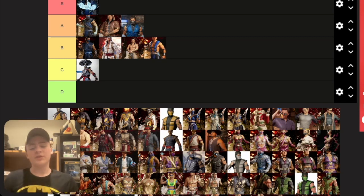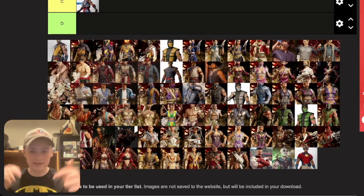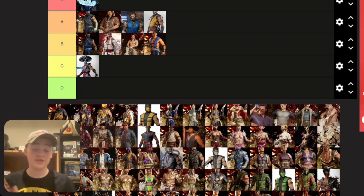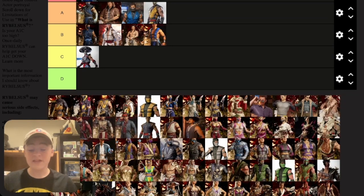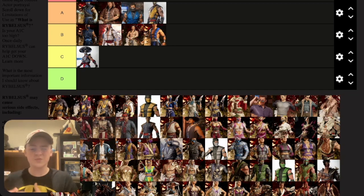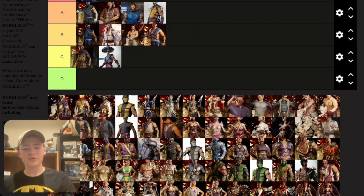Scorpion has about six skins. The base New Era skin looks really nice — the Lin Kuei suits are fresh, putting it in A tier. The Union of Light one I don't like — it kind of looks like a poncho, and I just don't like the design. Putting it bottom B.